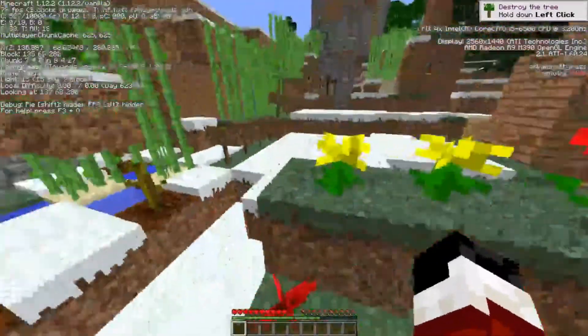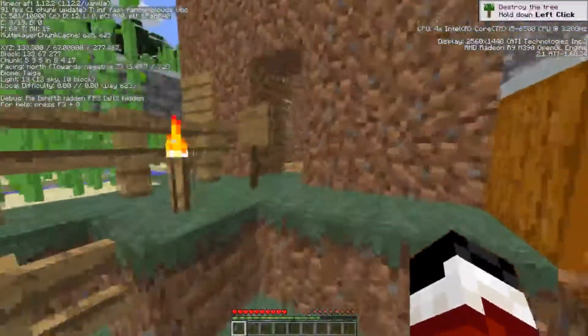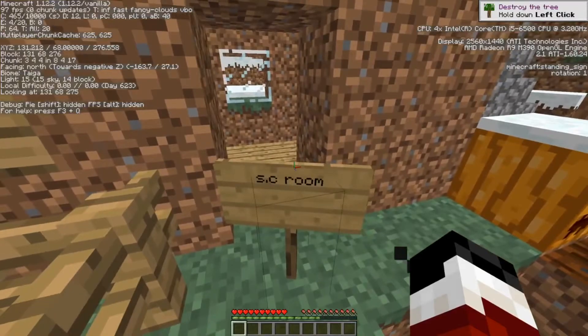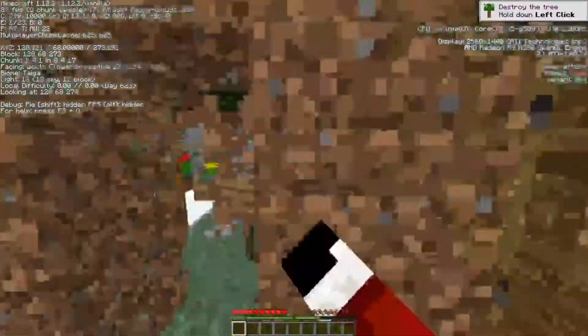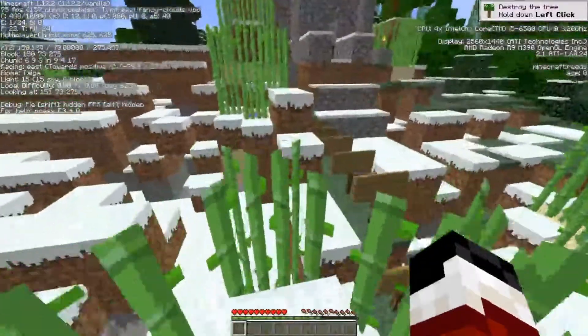I had a bunch of staircases everywhere. I think I made this to be like a safe room — yeah, it says 'SC room.' I don't remember what that was supposed to be, but there's a wood door here and there's a hole in the wall, so I'm not sure how safe it is.